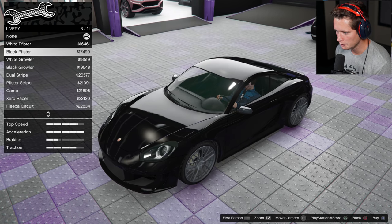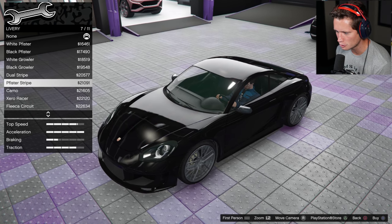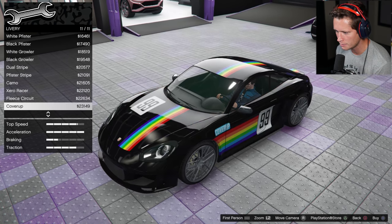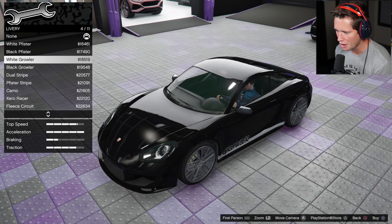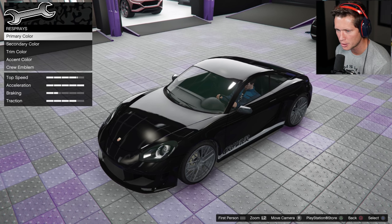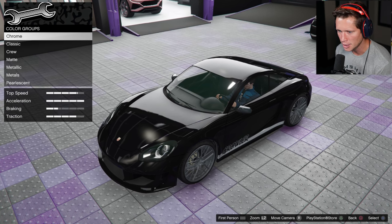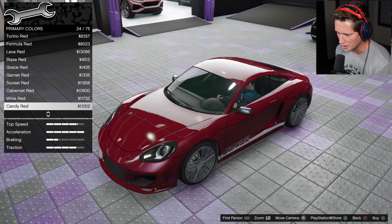This should be fun. Starting with our liveries here, see what we've got going on — we've got Fister on the side, the dual stripes don't look bad, we've got camo, we've got racing liveries of course. I'm thinking let's go with Growler on the side, the white Growler there. Then we're gonna take a look at the respray. I've already kind of upgraded all of our tunes and turbos and everything else like that.